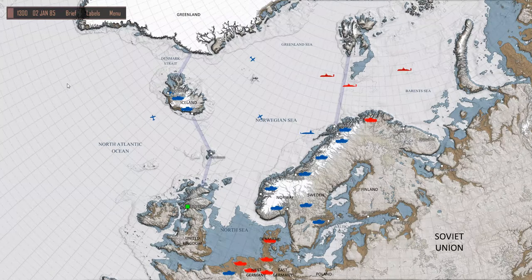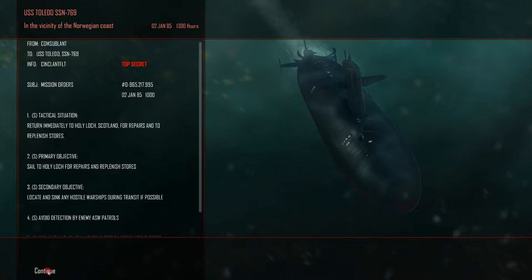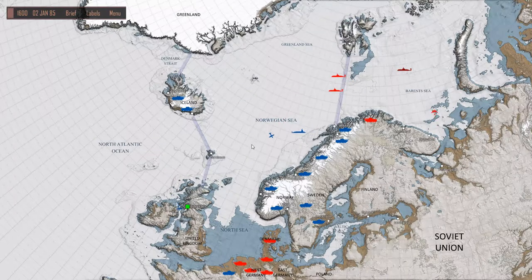Let's quickly look at our brief. We can have harpoons, decoys, and we have Tomahawks in the vertical launch system - that's it. Our orders are to return immediately to Holyloch. Hopefully we won't be pestered on the way, and maybe we'll get a cool mission - maybe the terminal mission, go shoot Tomahawks at Murmansk. That would be creepy. I've done that before.